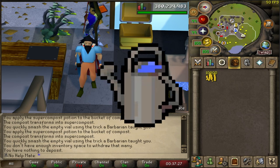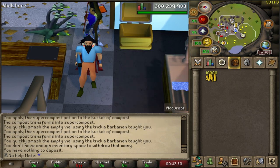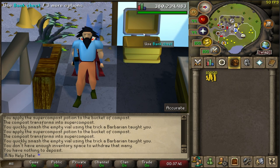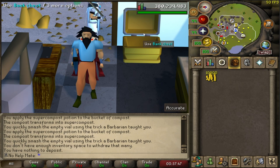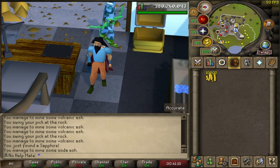I want to get back into doing my farm runs again, especially the herb run, so that I can make consistent potions. Today I'm going to get myself enough ultra compost for a very long time. That is the goal for today — I'm going to show you how easy it is to make ultra compost. We're going to mine the volcanic ash for a full hour, then spend what we made and turn it all into ultra compost. This should take about two to three hours, but after that we should be good for compost for a year.